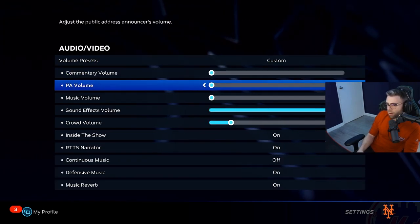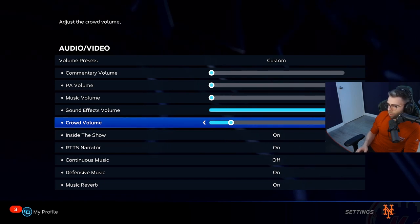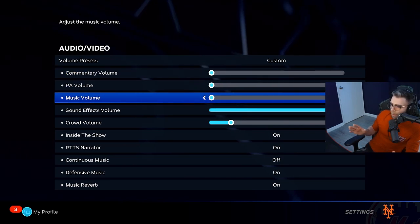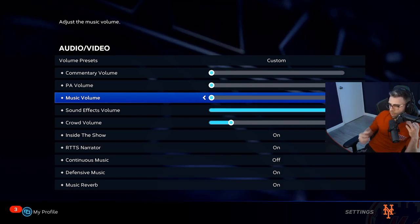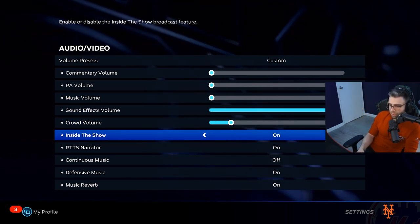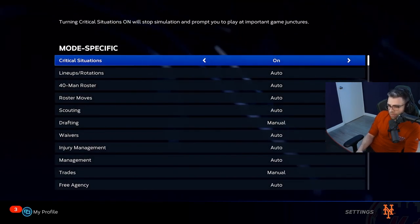For Audio and Video — I like Crowd Volume all the way off, Sound Effects all the way up, and everything else off. I also turned off commentary; I used to do it for copyright but it gets repetitive — they say the same eight things over and over — and it becomes a lot when I'm doing commentary over video. Everything else I didn't touch.